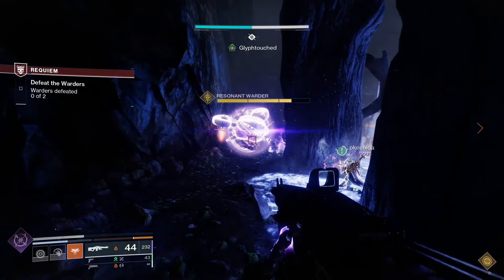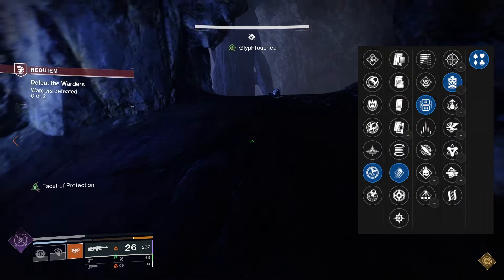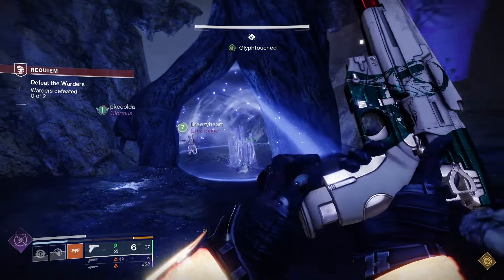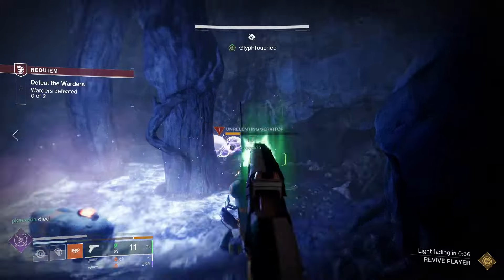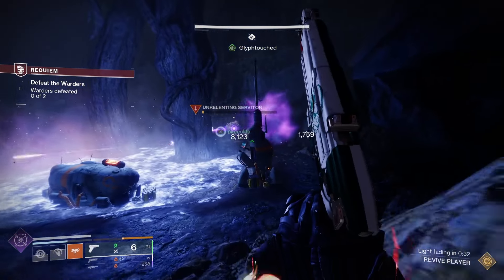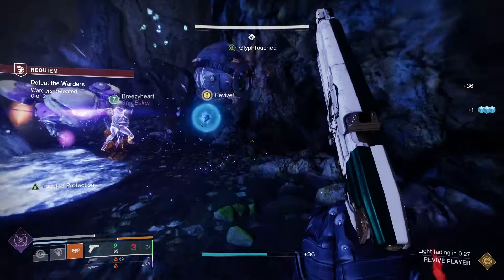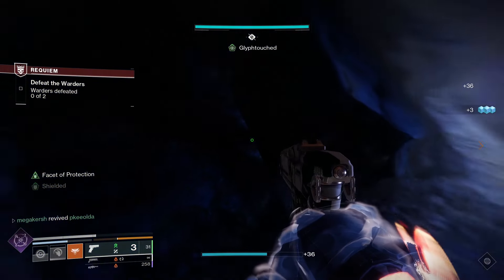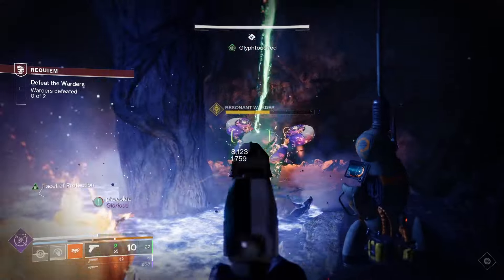Let's have a look at the Call god roll guide. For PvE: Quick Launch, High Velocity Rounds, Lead from Gold, and Desperate Measures would be very good, and I would recommend a velocity masterwork. Quick Launch greatly increases handling speed and increases projectile speed. High Velocity Rounds increases projectile speed and reload speed. Lead from Gold means picking up heavy ammo also grants ammo to this weapon. Desperate Measures gives weapon final blows bonus damage.